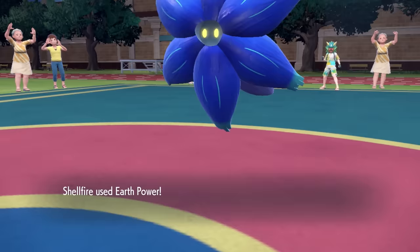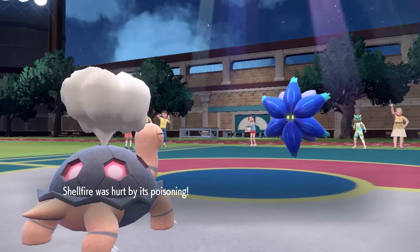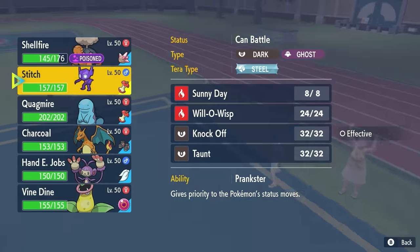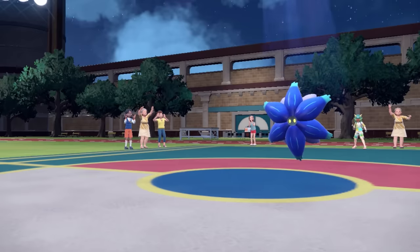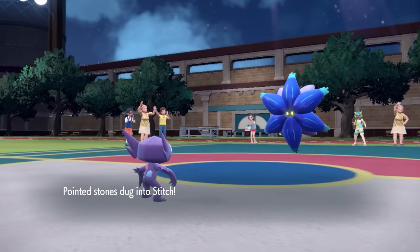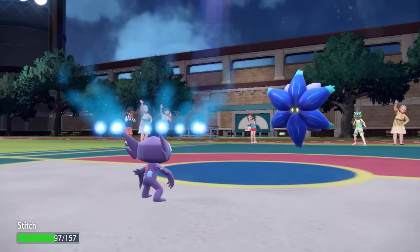I'm honestly fine with that. Torkoal doesn't really care too much about longevity, as long as I can take an attack and come back in to set up Drought later — that's this thing's role on the team. I get the Earth Power off, breaking the potential Focus Sash, and at this point I'm going into Sableye. There's not a lot I want to take from Glamoura; Sableye should come in pretty easily as a defensive wall and finish it off with a Knock Off. Victory Bell is Poison-type, so we soak up any Toxic Spikes. They go for the Earth Power on Torkoal, but our little gremlin takes it pretty nicely.